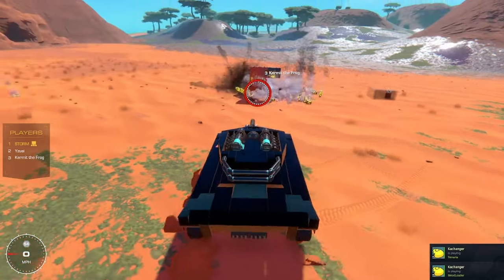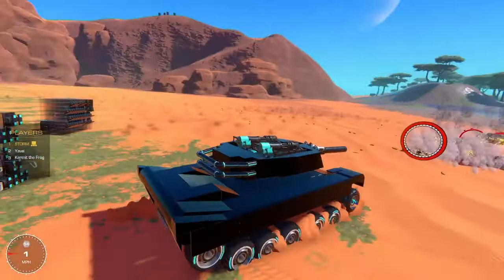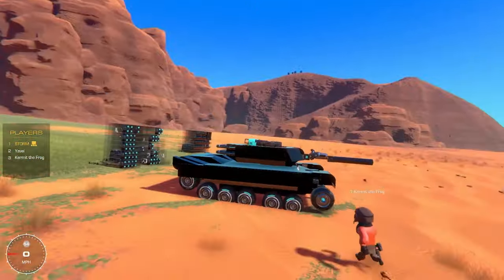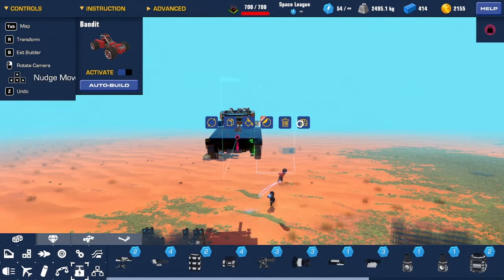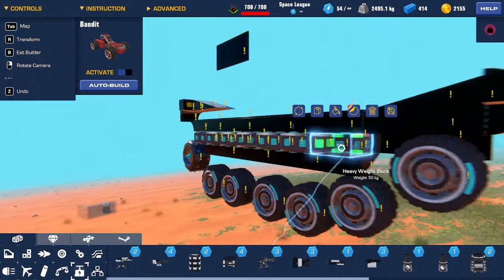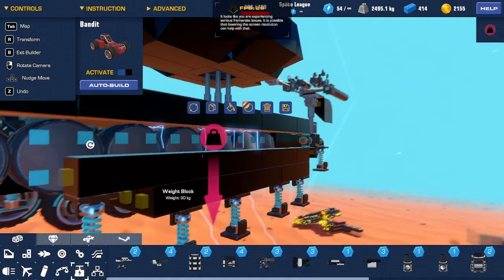It's best to place weight blocks on strategic points on your tank. Storm, do you have weight block armor on your tank? I do — it's all the way on the inside. I have 4 different types of armor. If you go into build mode and display, I'll give you a little cross section. As I take off my fender, we see here that this is the weight block armor I have, and it's right next to spaced friction pad armor, and then I have even more weight block armor right here.